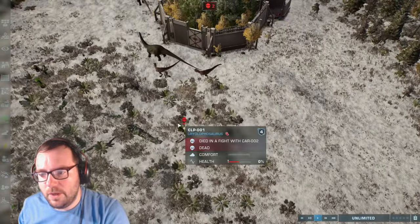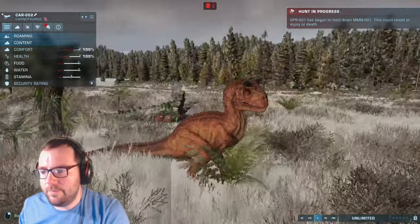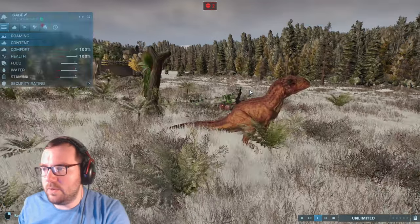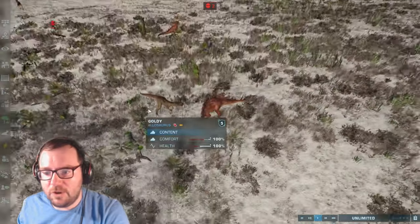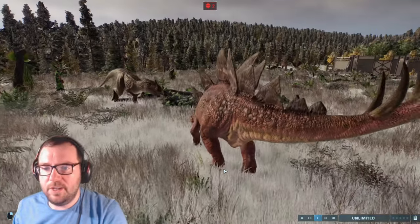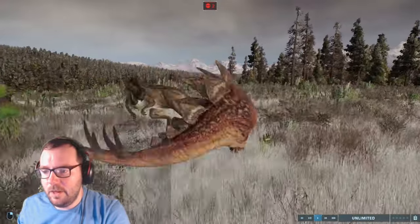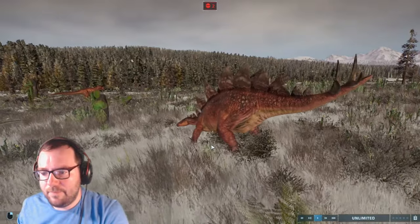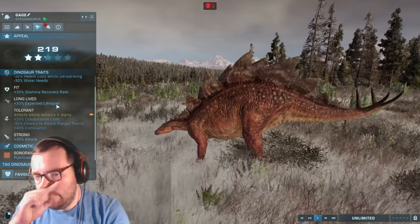At least it wasn't Thunderstorm — it was Carnotaurus 2. I'll name you Tangerine. Gage and Goldie are fighting! Gage gets the first hit — he must be stronger than Goldie. Goldie does get a hit in. They do a little dance, but Gage definitely had the upper hand. The Stegosaurus won that. Gage's traits: Quenched, Fit, Long-Lived, Tolerant, and Strong.